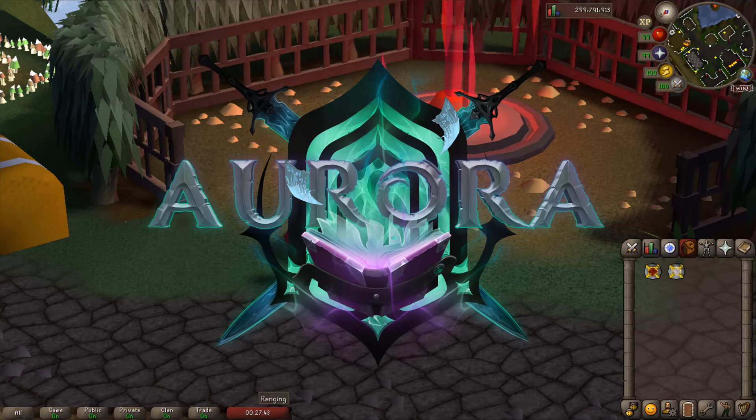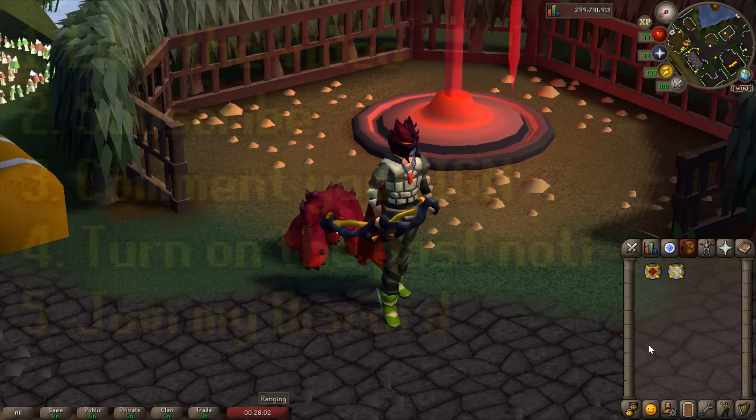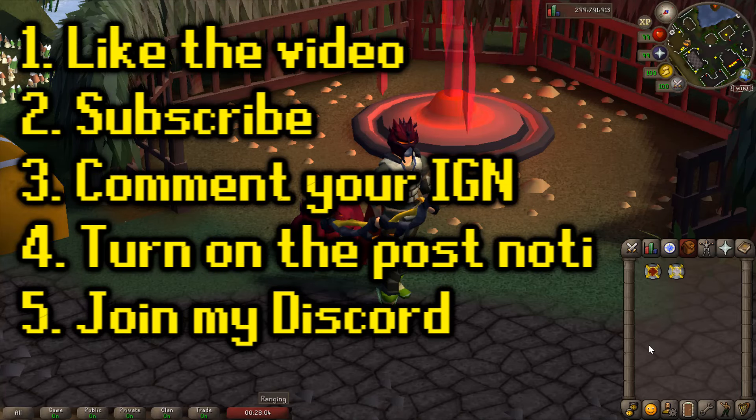Yo, what's up guys? Today we are on Aurora RSPS. This server has not been released yet - we're currently in beta mode. Whenever the server launches on May 18th, we're going to be giving away two $25 bonds and also a $50 bond on the 25th of May. To enter this giveaway, all you have to do is follow the steps shown on the screen and you're good to go.